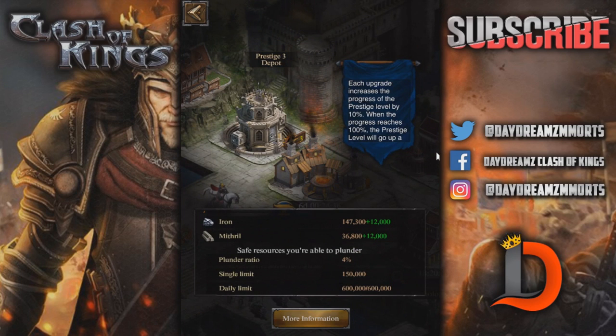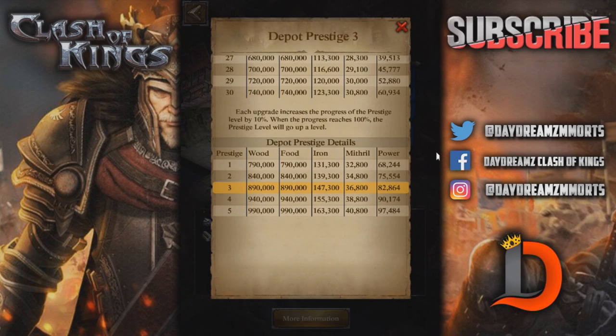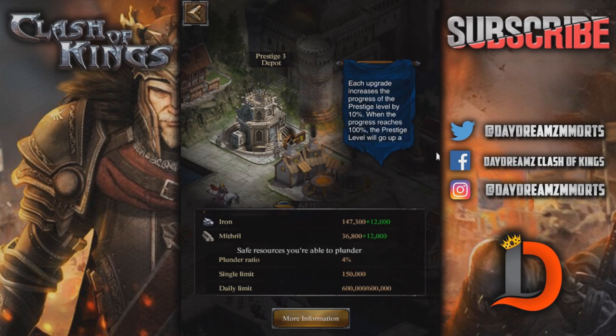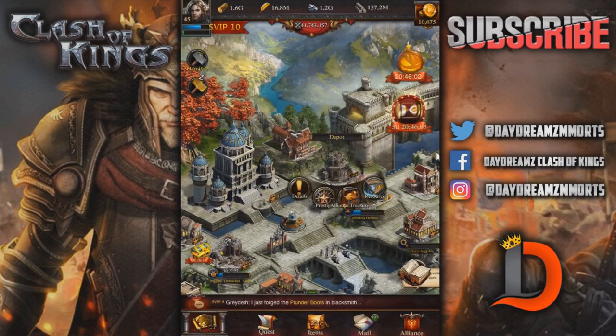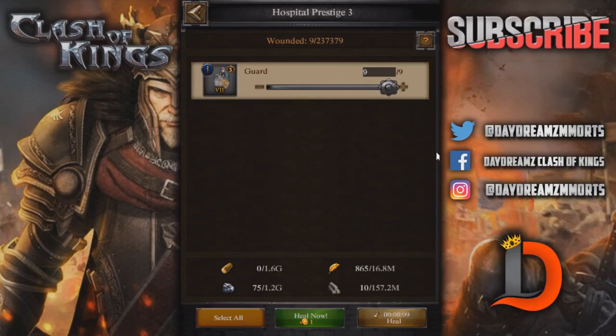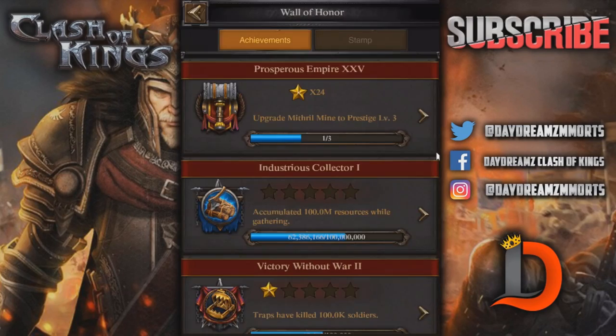So the depot — every time you upgrade it, you're going to upgrade the amount of storage that you have. Once you get this to Prestige 5, you can plunder an amount of safe resources. Right now I've got Prestige 3, and I can plunder 4% of someone's safe resources. If I get this up to Prestige 5, I can plunder up to maybe 10% of the person's safe resources. So that's a big deal — if someone's got 100 million wood, I could plunder 4 million of it, which is a lot better than if they didn't have any safe resources.